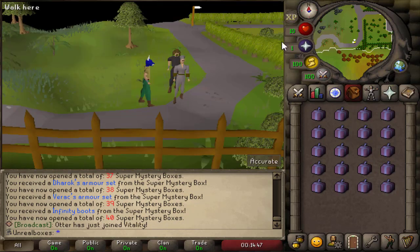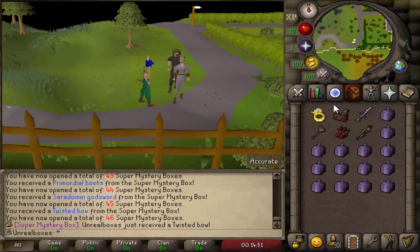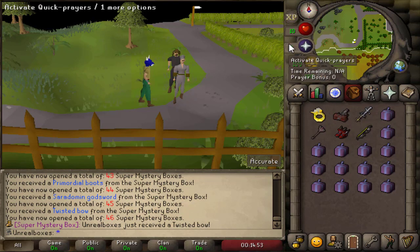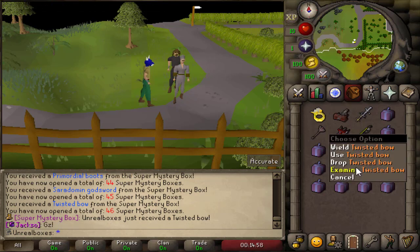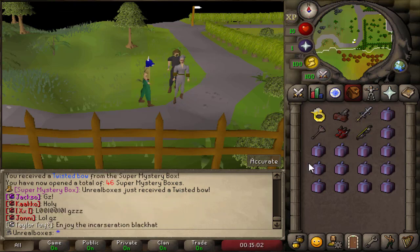Do you guys want me to keep saying 'next, next'? And the Inquisitor — oh my! I just got a twisted bow! I mean I don't get to keep it, but... a twisted bow out of a super mystery box — that's insane!